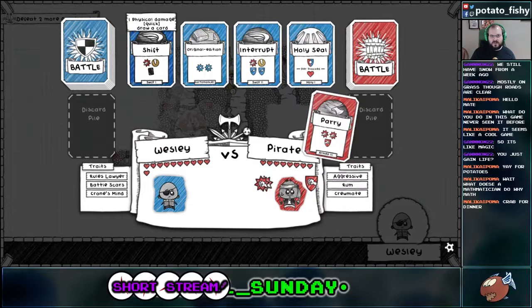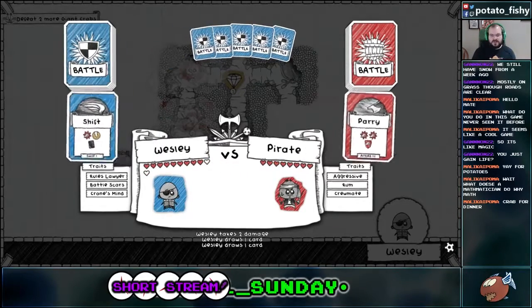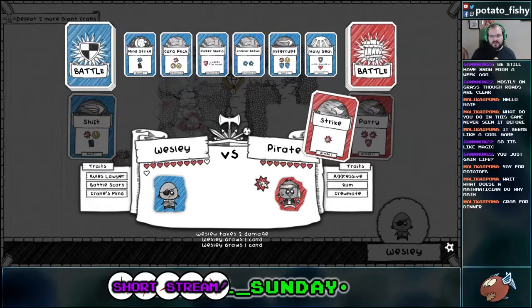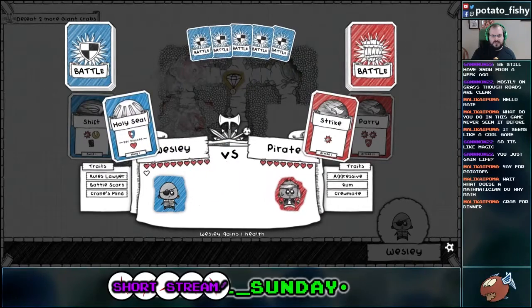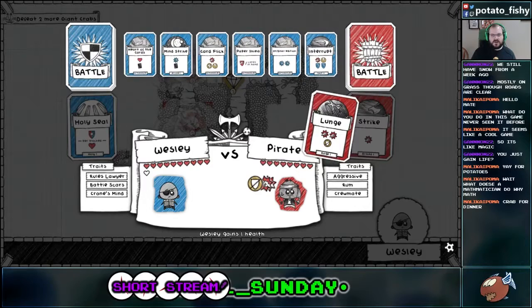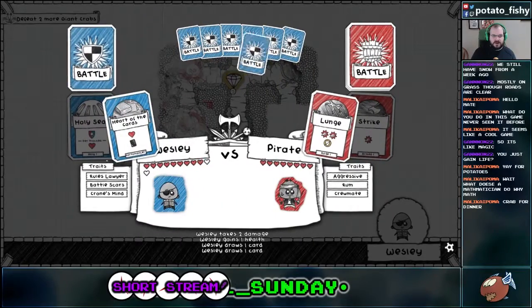I would rather take two damage. I need cards — let's Shift. Even though this isn't going to do any damage, it's going to get me two more cards this turn. Okay, we'll do a Holy Seal. This one's unblockable, so that's fine. We'll heal one. So, even though we take the two damage, we can heal one back up and still proc our Rules Lawyer.